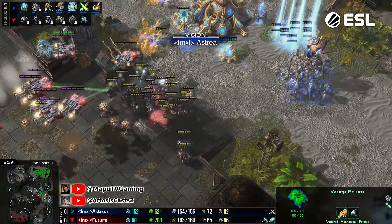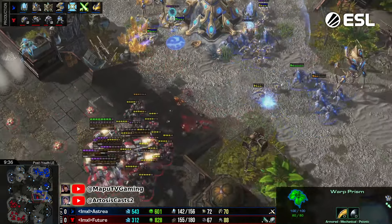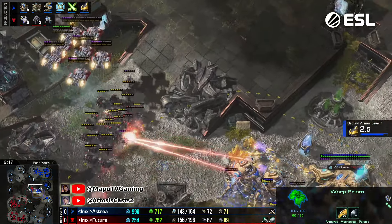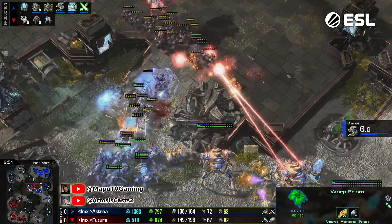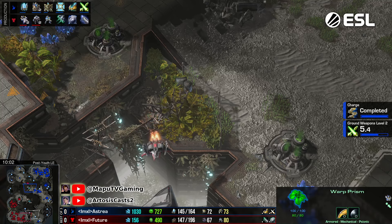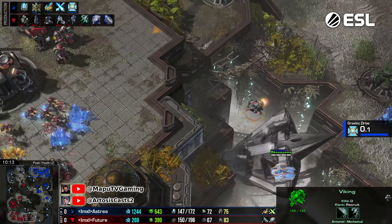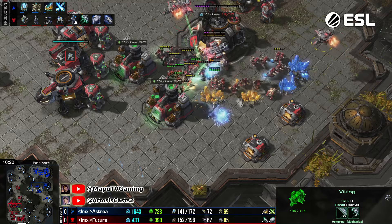Future sees everything — he finds the observer this time but loses all of his mine coverage with a lot of AoE. He's going an interesting route. This force field is actually helping Future quite a bit. A big zealot warp-in coming in. One viking on patrol almost sees the group — and he might even see zealots running in. He actually sees the warp prism coming in — perfectly done. The turret helps a little bit and this is completely shut down. Well done by Future.